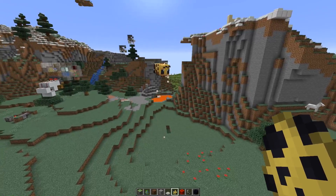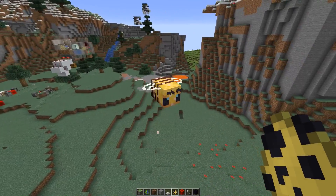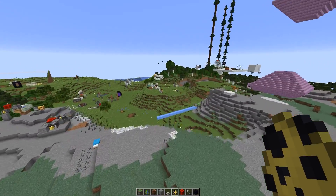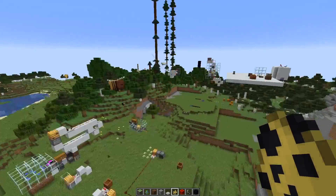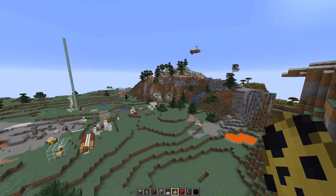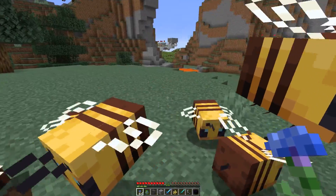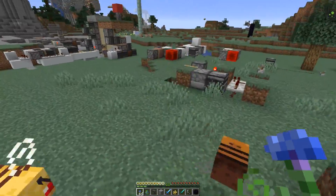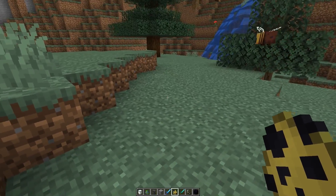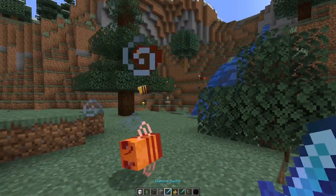If you played around with bees in a 1.15 snapshot you might have come across this odd bee behavior where they would just stop working. This was supposedly fixed, though I'm not quite sure if we just have some legacy bees - there are still two more that don't do anything. I don't think this bug is fully fixed. Previously you could also escape the wrath of the bees when you attack them by just holding a flower in your hand - this doesn't work anymore. And one last little detail: Bane of Arthropods now works on bees, so you can one-hit them if you have it on your sword.